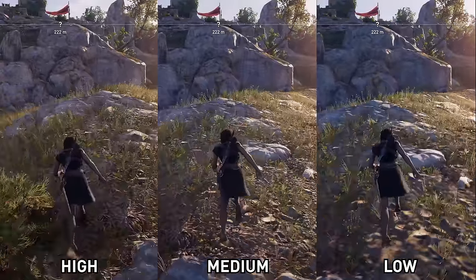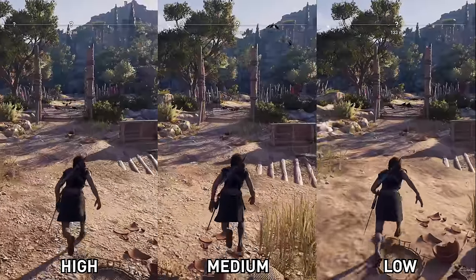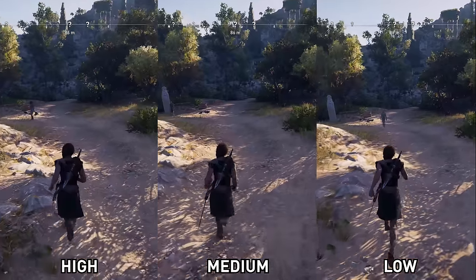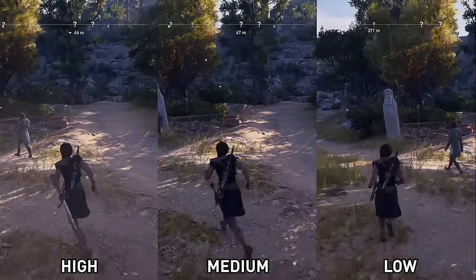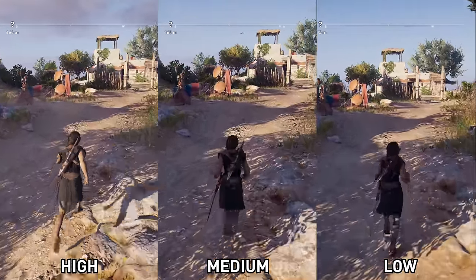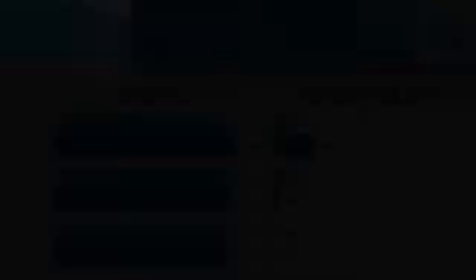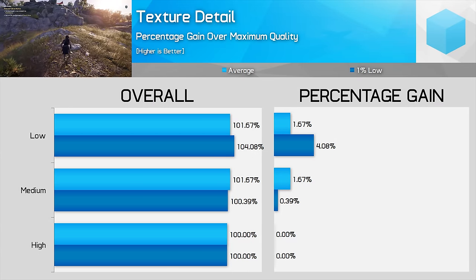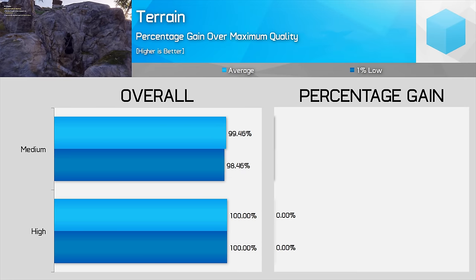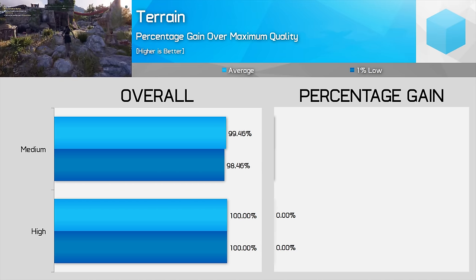Texture Detail is an obvious choice — as with most games, you want to use the highest possible setting unless you're running out of video memory. High at 4K only allocates a touch over 6GB on a 2080 Ti, so most people with mid to high-end graphics cards will be fine. Odyssey's texture quality setting does have a larger than usual impact — Low textures look absolutely awful, while High is noticeably sharper than Medium. Stick to High unless you have 4GB of VRAM or less, as there's no significant performance impact unless you select Low. Terrain Quality has no performance difference between its only two settings — High and Medium — so just stick it on High.